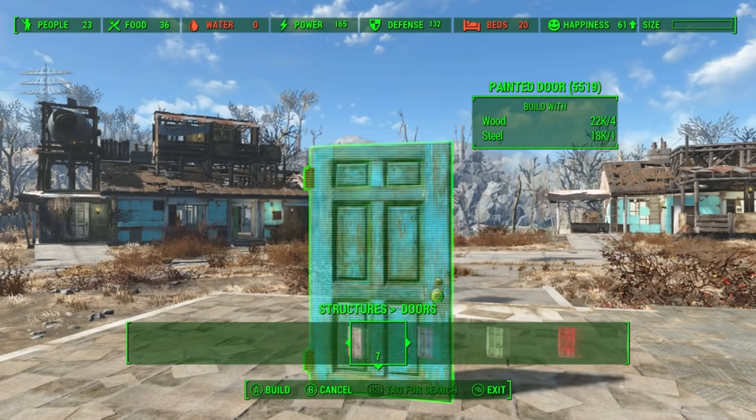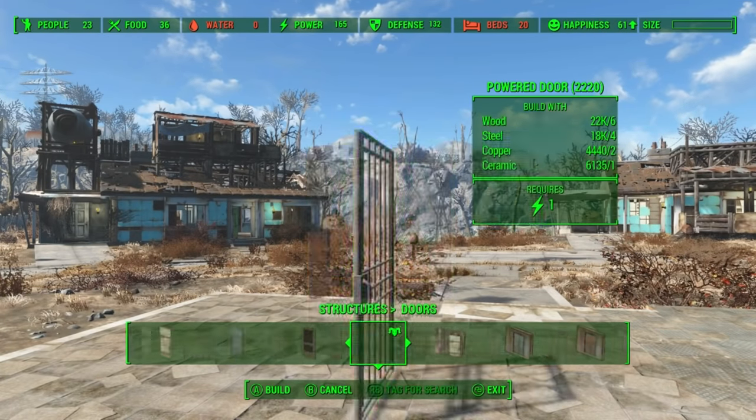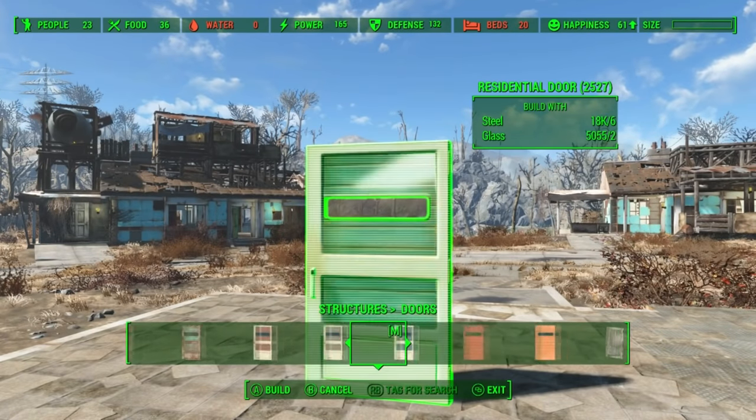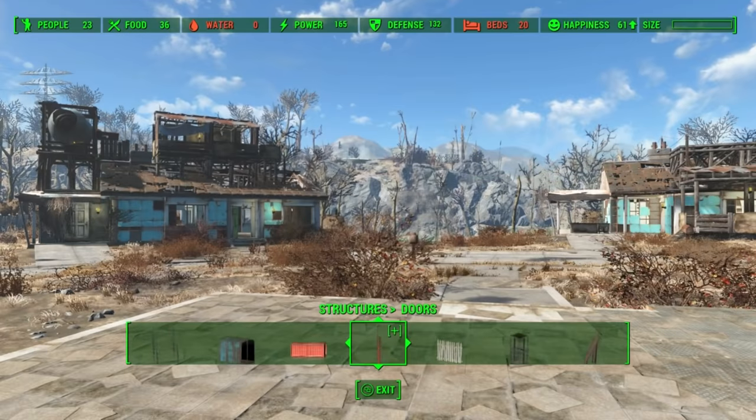This is a minor change - under the door tab, they give us new doors and then moved all the other ones within our workshop into one tab. Small change, but very convenient. And of course, this mod has new tabs, but I can't go over all of them, so here's a very quick look.